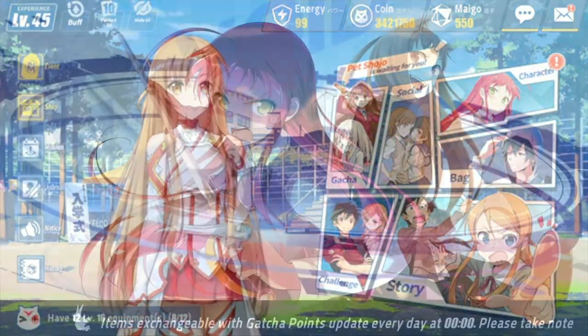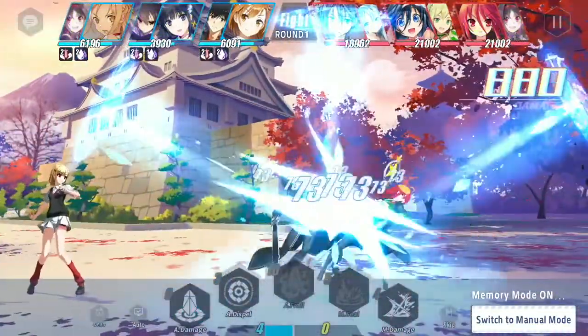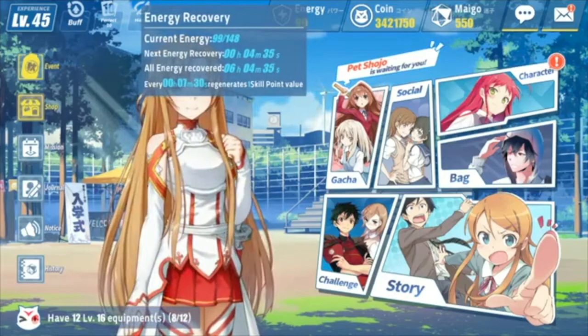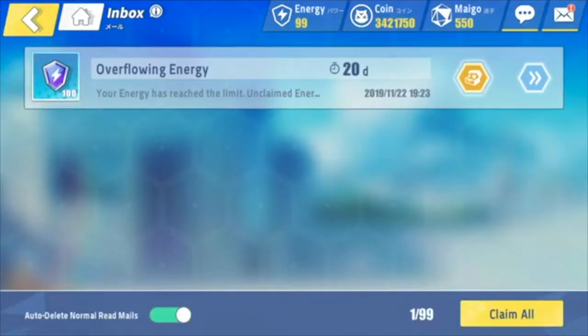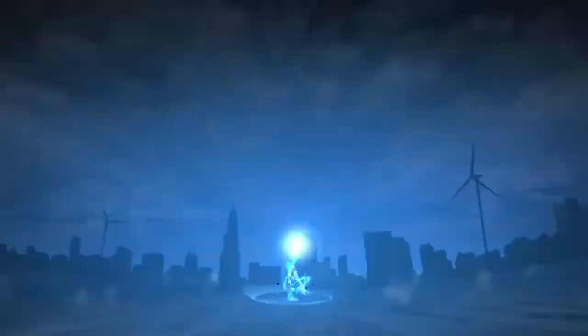Talking about free energy — it sounds silly to mention, but a lot of people forget to use all of their energy. Remember that you regenerate one energy every 7 minutes and 30 seconds. Try to use up your entire energy bar, including free energy received in the mail from overflow. This will help you maximize your EXP gain each day.